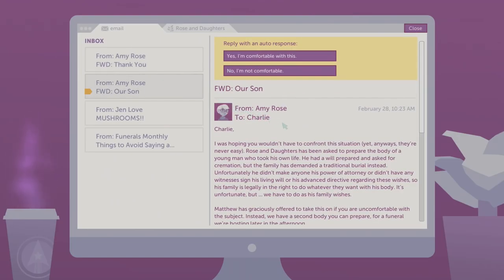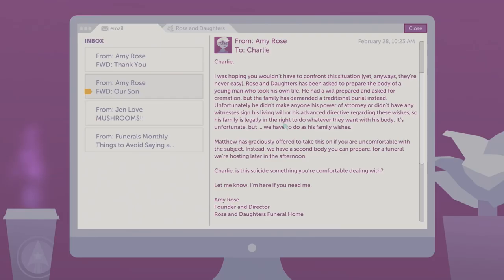Another message: 'Charlie, I was hoping you wouldn't have to confront this situation yet. These are never easy. Rose and Daughters has been asked to repair the body of a young man who took his own life. He had a will prepared and asked for a cremation, but the family has demanded a traditional burial instead.' What the —